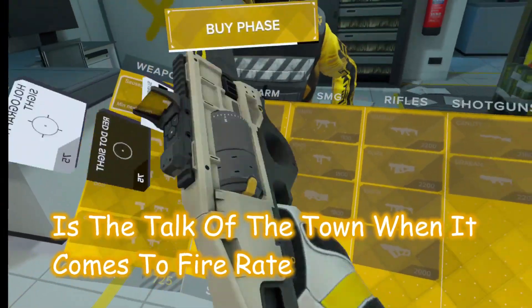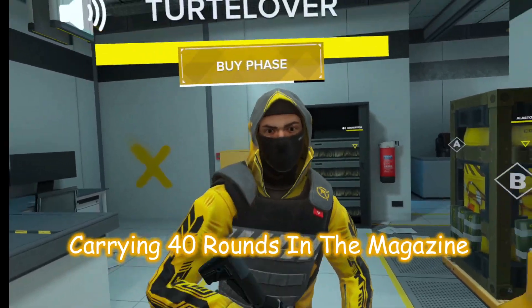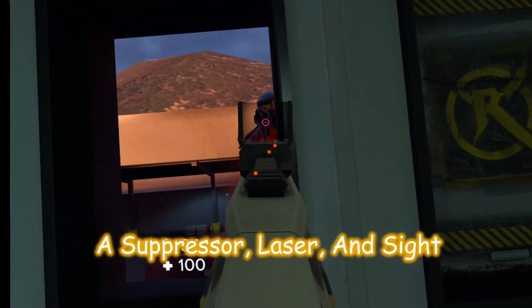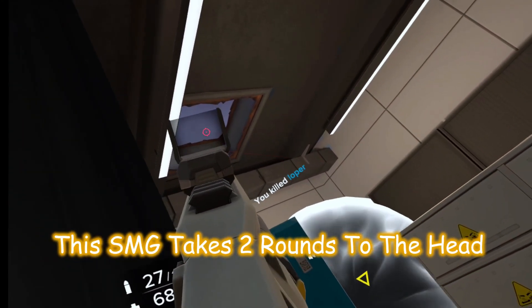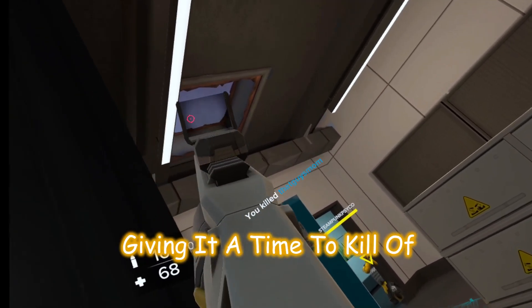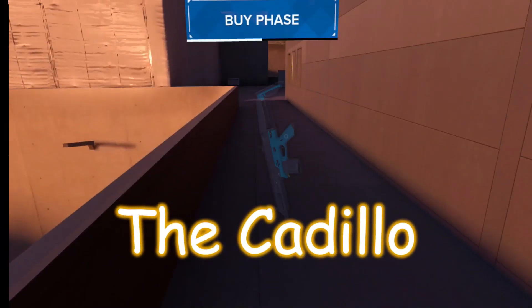The RCP, resembling the FMP90, is the top of the town when it comes to fire rate, costing 1800 points, carrying 40 rounds in the magazine and 120 in the pouch. Capable of attaching a suppressor, laser, and sight — you'll have well over enough ammo to deal with your enemies. This SMG takes two rounds to the head and a minimum of six rounds to the chest, giving it a time to kill of 0.32 seconds.